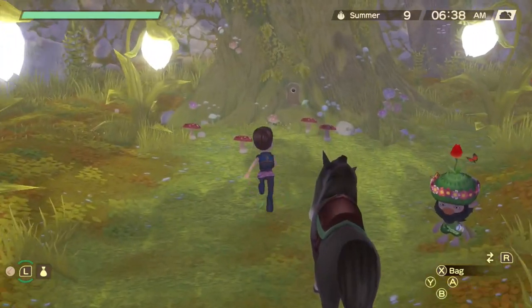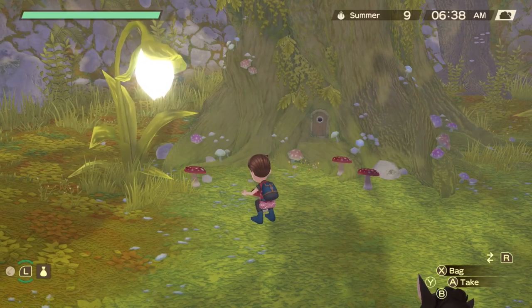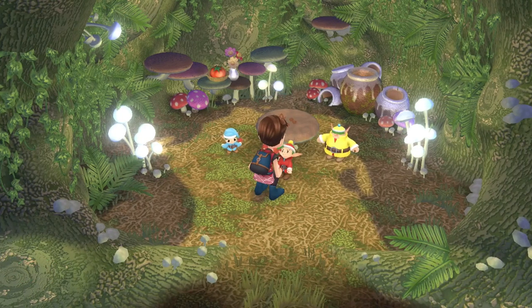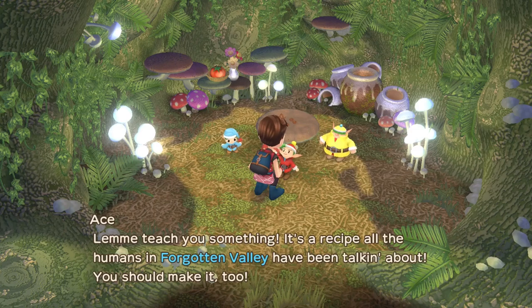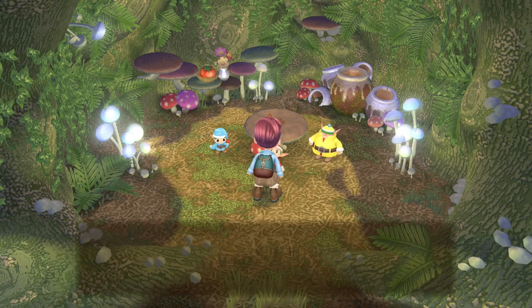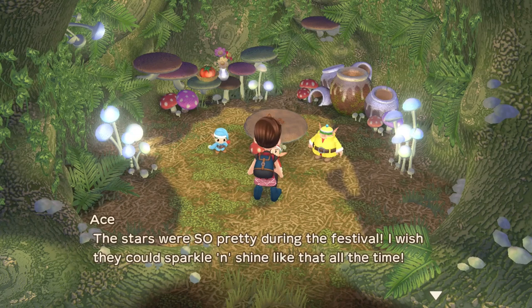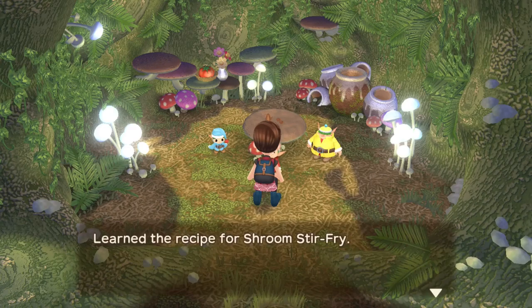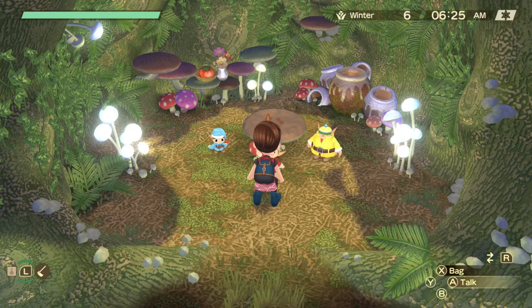The second way, and probably how you will learn most of your recipes, is by talking to the nature sprites. Once a day, talk to them and they will teach you one random recipe. They can teach you all of the recipes available in the game, so you could just stick to that method. However, it would take some time considering there are over 120 recipes to learn and only 40 days in a year. Also, sprites will not teach you recipes on the day after a festival, unless you completely skip the festival.